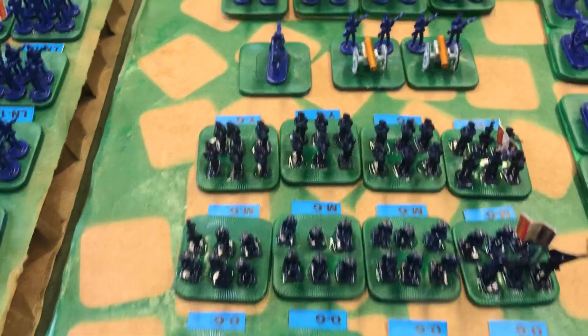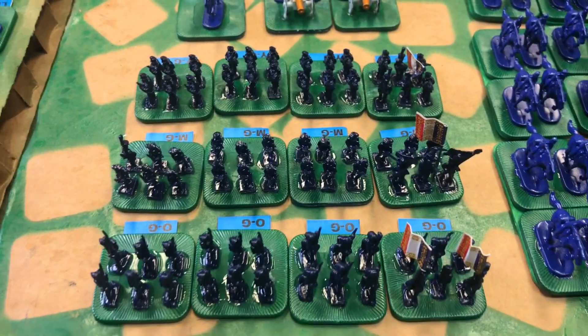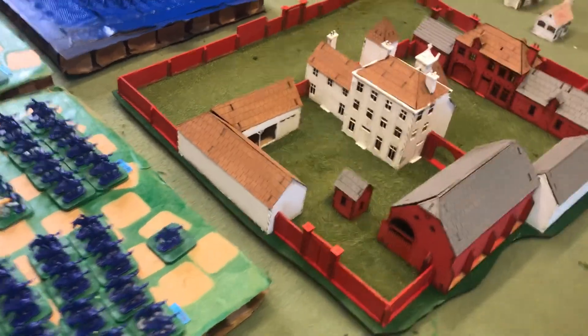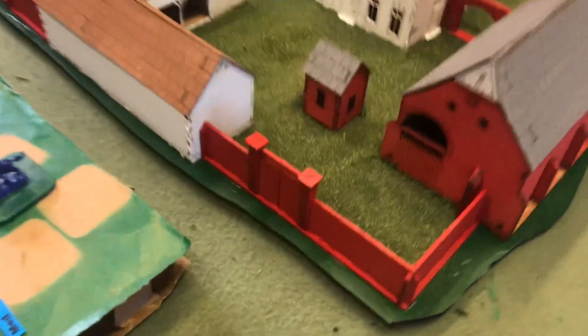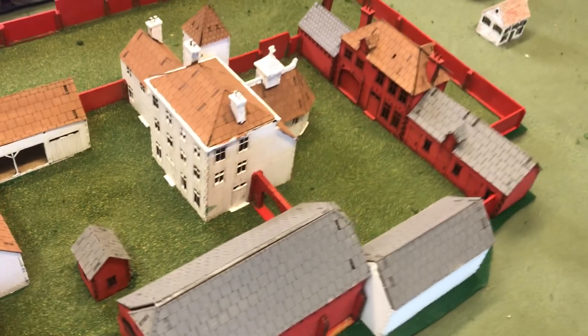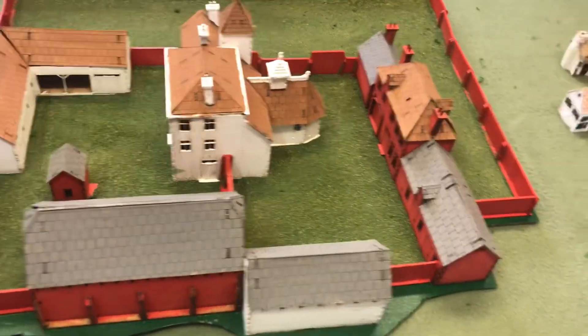Our Old Guard, Middle Guard, and Young Guard are actually leg figures given to me by Frank Prez. As we cruise along the table, here's Hougoumont. I need to paint my gates and doors gray-brown wash wood, and this is pretty much done for my game.